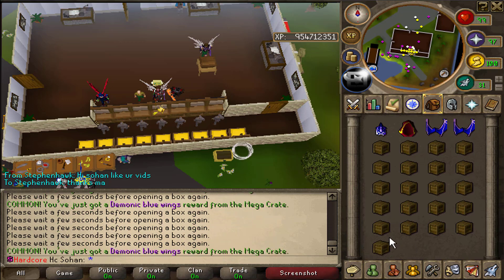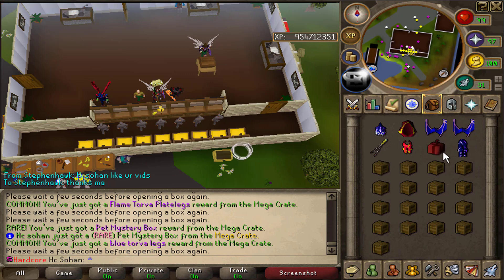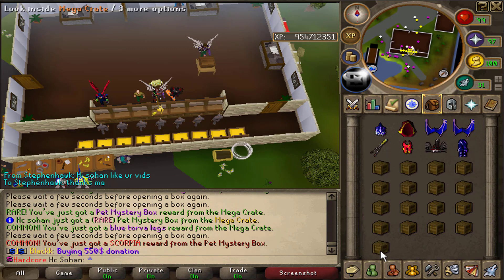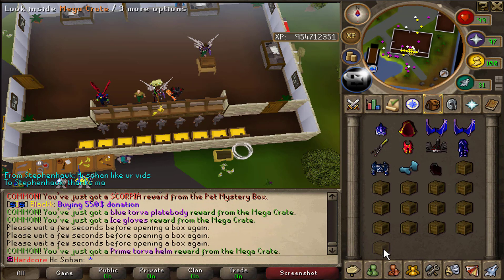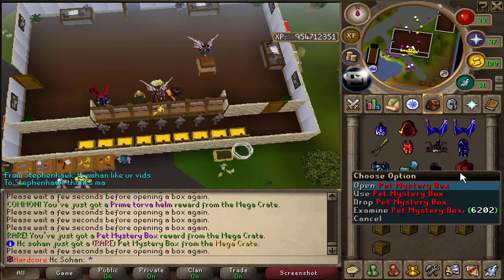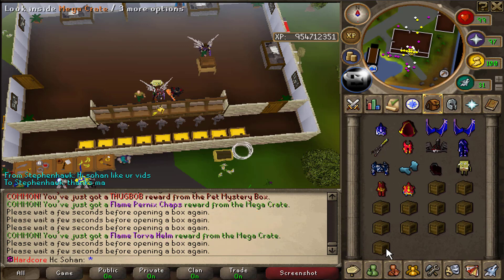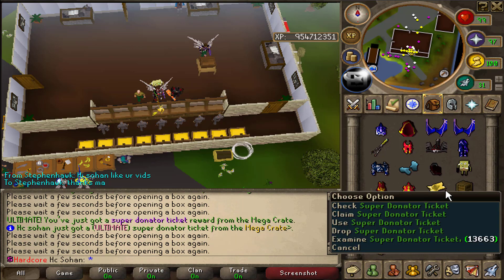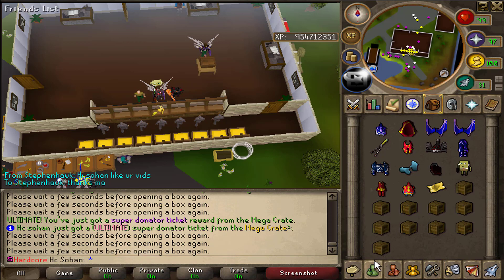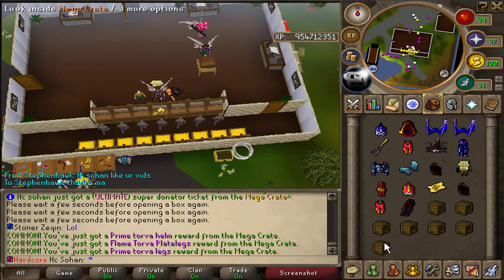Blue torver for our first one — bam, demonic blue wings, nothing too special so far. It does show the rarity of the reward. Oh, that's a rare! Also just got a pet mystery box and a scorpio egg, that's common unfortunately. Can we get something rare? Oh my days, a super donated ticket! That's really good — worth like a few hundred trillion.